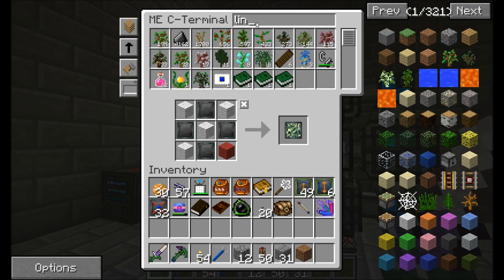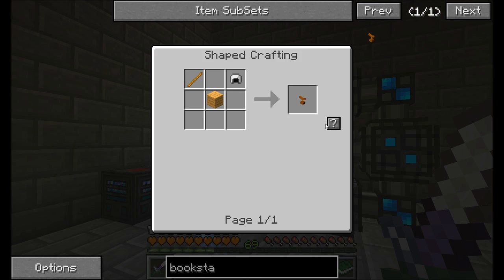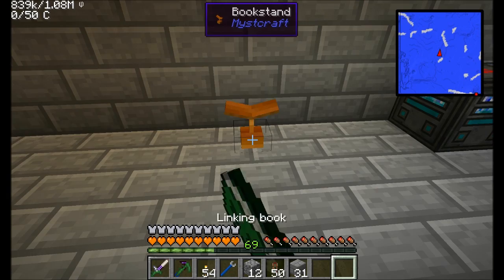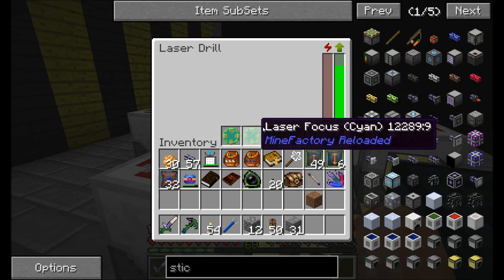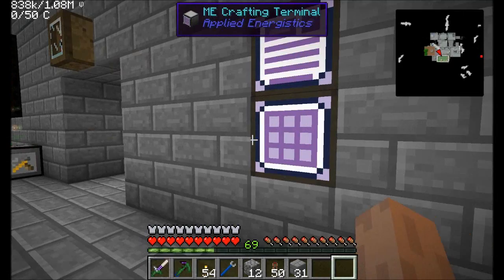I should grab a link book — do I have any in here? I do: to the end, to the overworld, to age 11. This might be what I want — and a book stand. This will at least get me home. Hopefully that takes me to my base — hooray! And since I promised at the end of the episode I'd look into this — wow, yeah, we have a lot of Certus Quartz! We have a lot of a lot of things, but we definitely have a lot of Certus Quartz. How's the nether star generator going? We're short on nether stars — what did we run out of? Soul Sand. We ran out of Soul Sand.